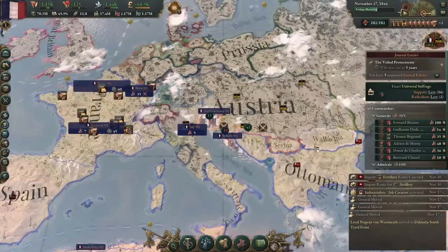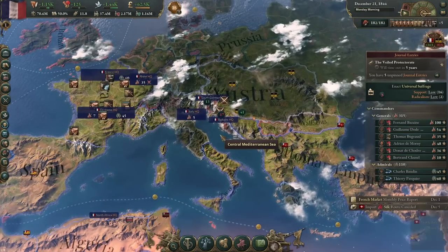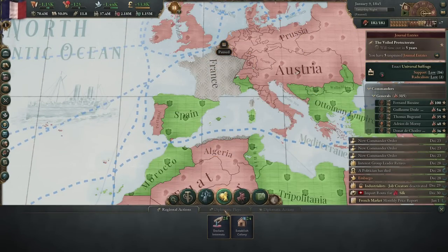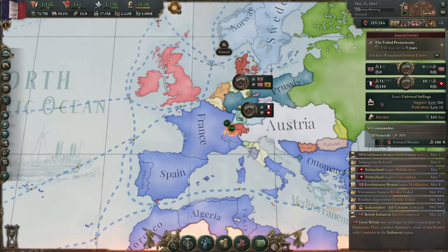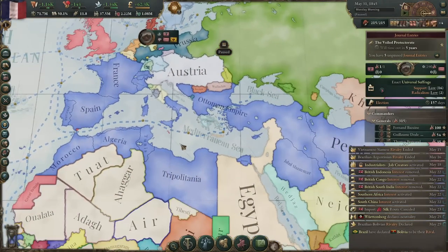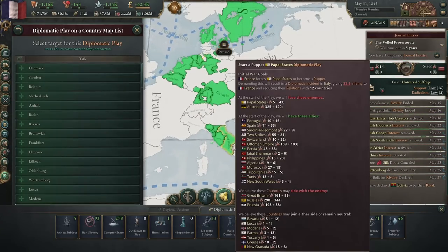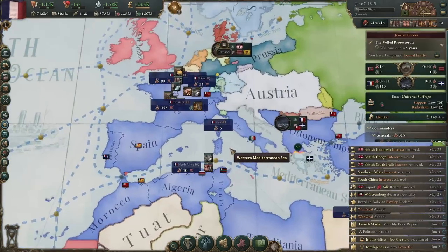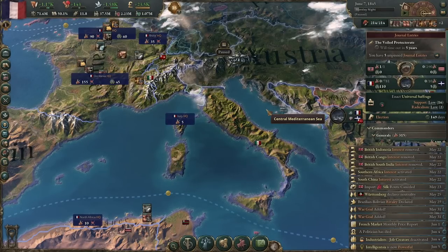We're about to win anyway. Austria is going to be humiliated — that's five more years where they can't tell me what to do. Let's grab Portugal while we're at it — pretty easy one to grab. Make them a puppet real quick. They gave in. And here's another thing I completely forgot about: if Two Sicilies forms Italy and you control Two Sicilies, then you control all of Italy. So there you go — free stuff.